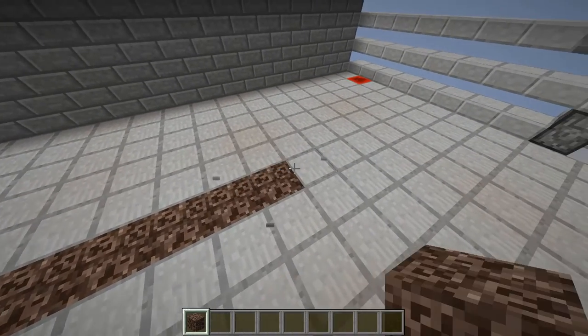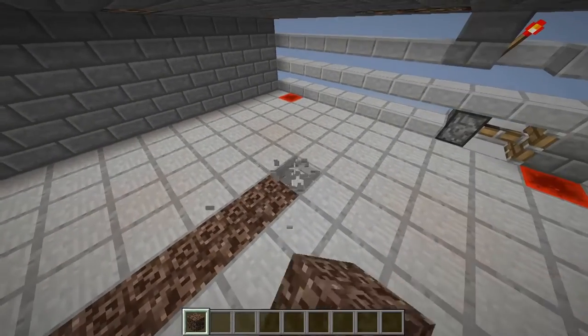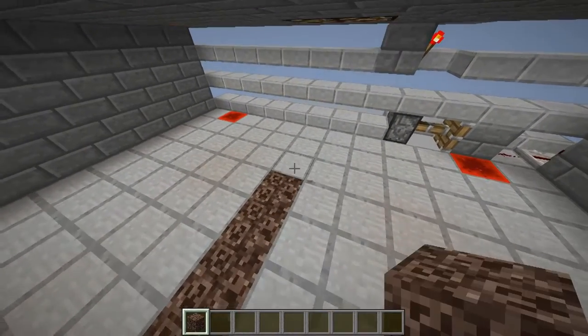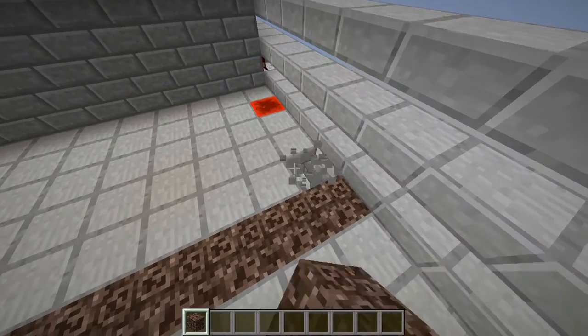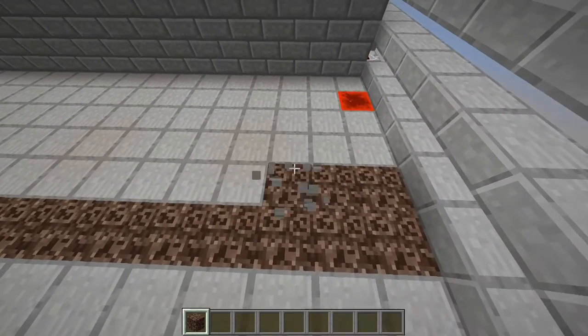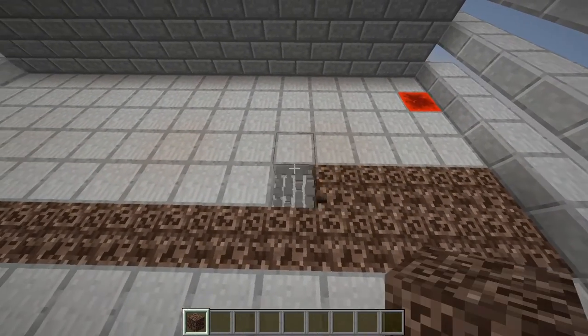One thing to note is that we still need to leave the redstone blocks there on the edge, because that helps the farm to actually run. I'm going to replace all of these slabs with soul sand and I'll bring you back for the end result.